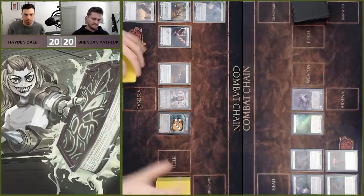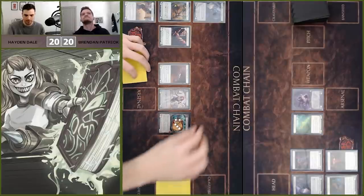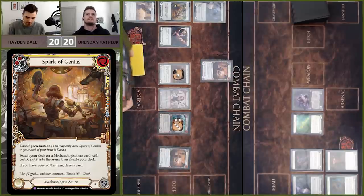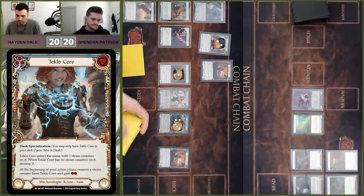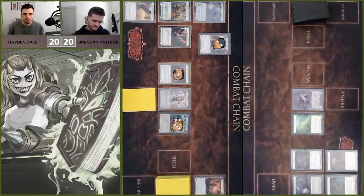Turn one for me is all about trying to set up. I've got a decent hand, so I'll pitch the Spark of Genius to put up the Plasma Barrel Shot, and then we're just going to play the Spark of Genius. I'll arsenal and pass.